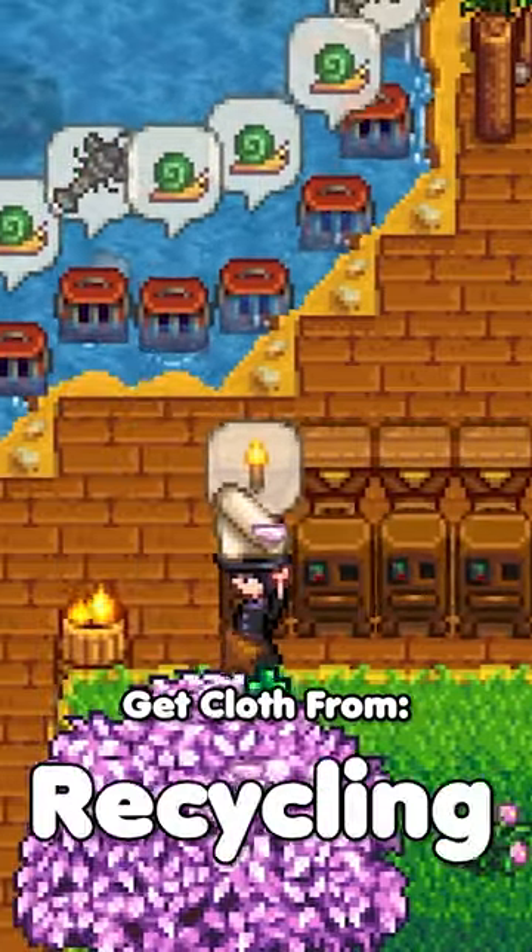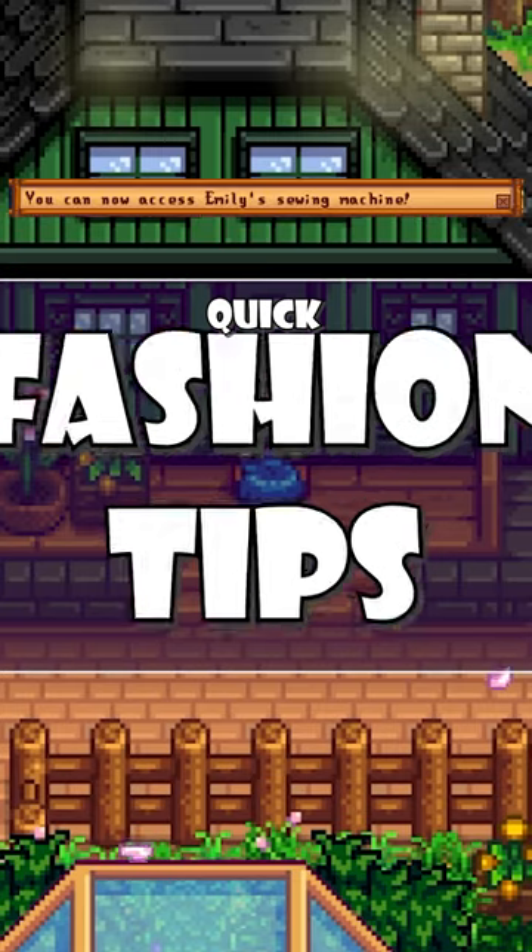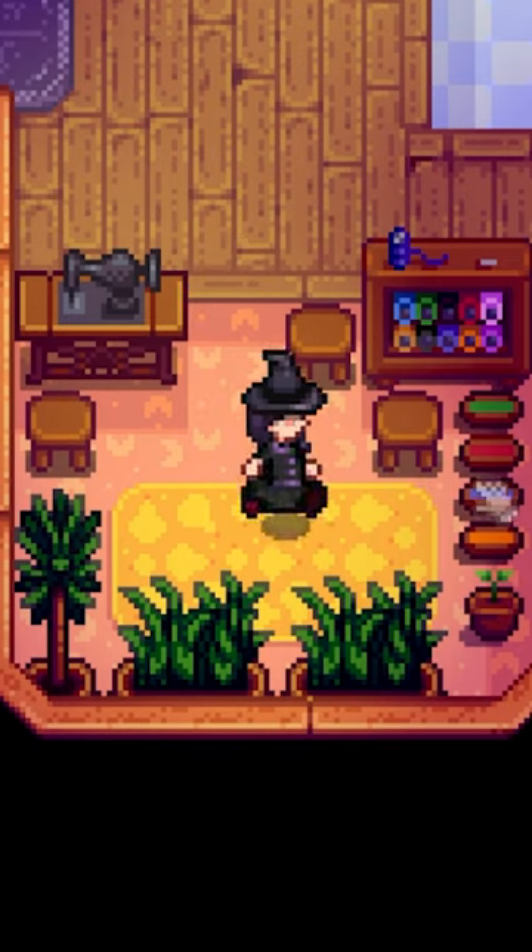Once you get your first cloth from recycling or a loom, or even as a gift in the mail, you'll unlock tailoring with Emily, which lets us use this area in her house here.